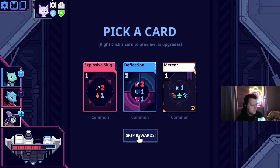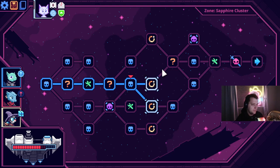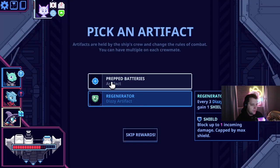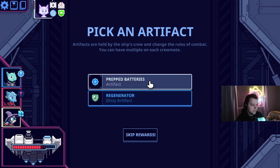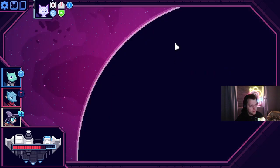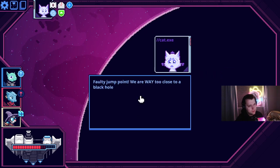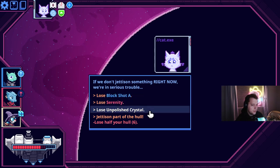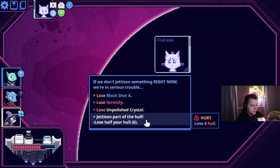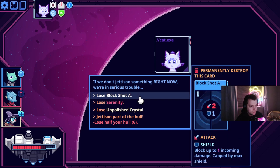Deflection — these seem pretty bad, I'll just skip it. Regenerate every three Dizzy cards. Some cheap Dizzy cards. We generate shields pretty well, let's make the first turn better. Way too close. Let's jettison something — lose Serenity, use Buckshot A, lose Unpolished Crystal, lose half your hull.